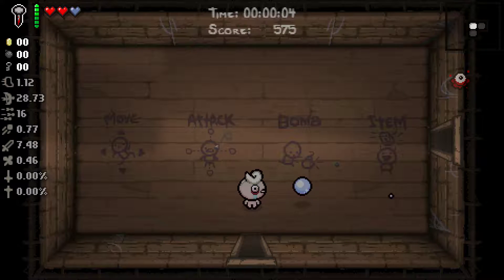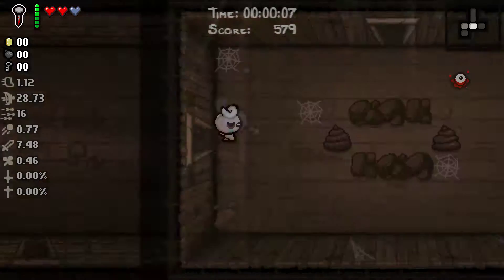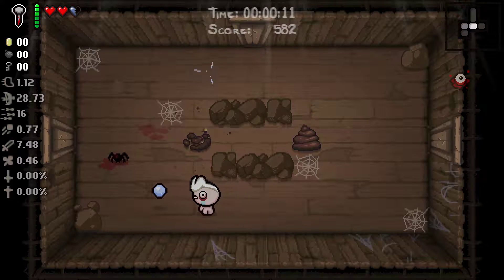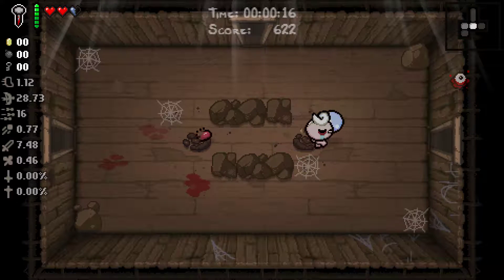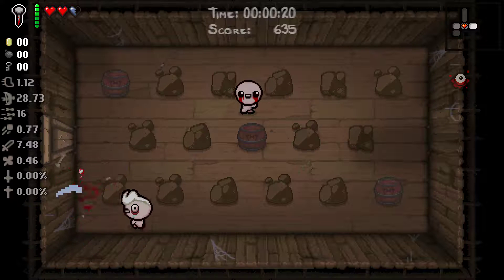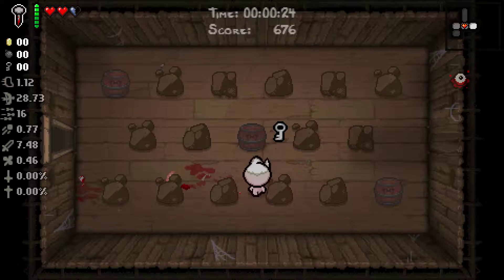Cellar 1, okay. We start with a Nail, and we also have something where the damage decreases rapidly as the eye gets further away, so it looks like we want to be very close to our enemies when using this. We do have 7 base damage, which is pretty good.